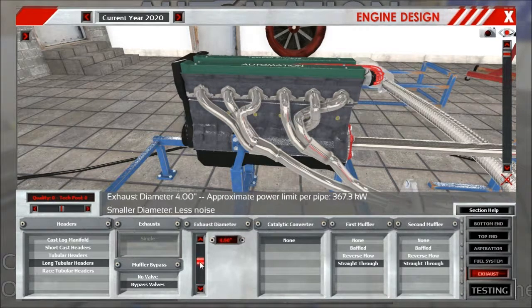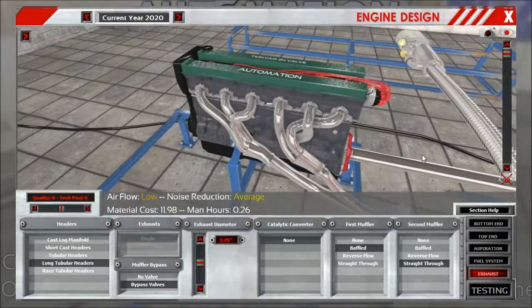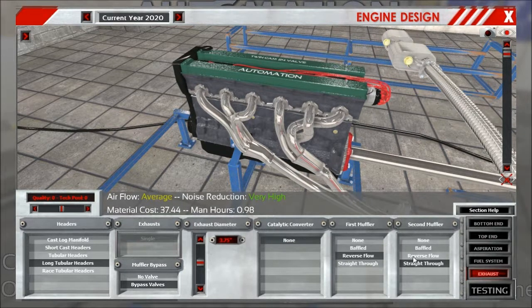For the exhaust diameter it's still the same functioning as before, and for the mufflers as well. There is a small change for the baffled muffler, which was poor before — it has been buffed slightly the same way as the catalogue manifold, so it now basically costs nothing and takes no time to produce either. But reverse flow is still your way to go in the late game.